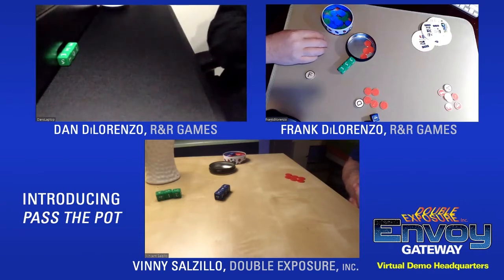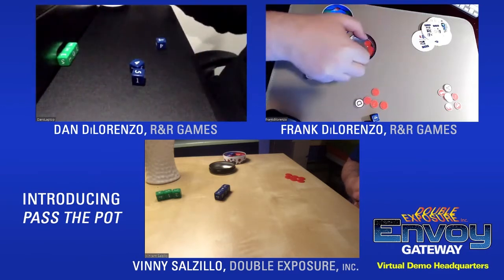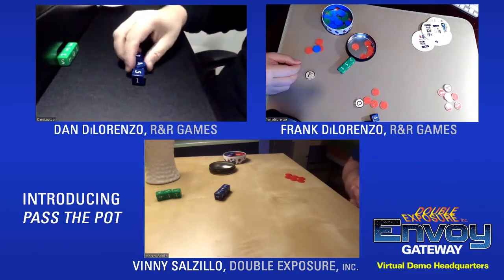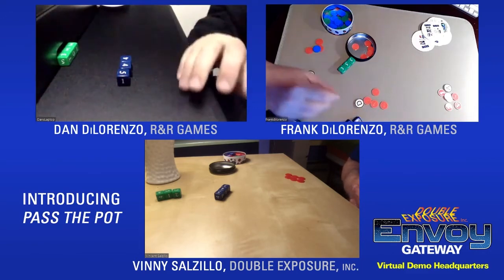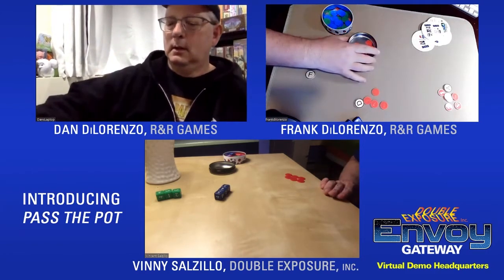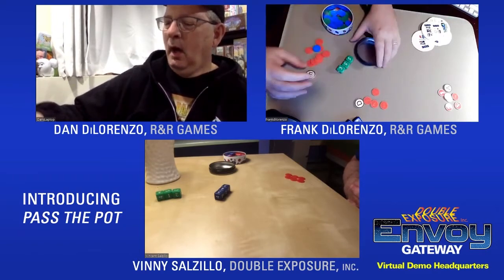Ties are always not enough — you must beat the score. So Frank wins the pot again. He puts two new chips in. Current scores: Frank has four chips, Vinny has six, and Dan has four. Frank rolls next and re-rolls two dice.